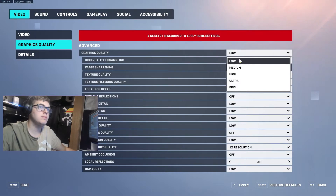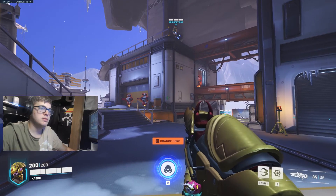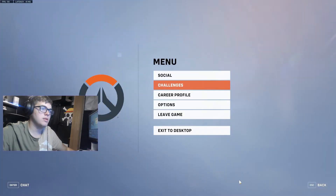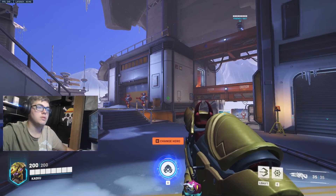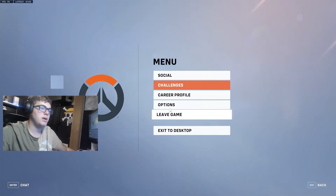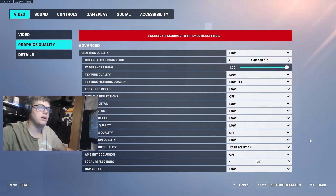Graphics quality — set to low. If it's on default, put it on AMD FSR. You can see this in my game. I prefer to have my sharpness all the way up — I find it makes it easier to see people in the distance if you're trying to hit targets that are far away on the map.